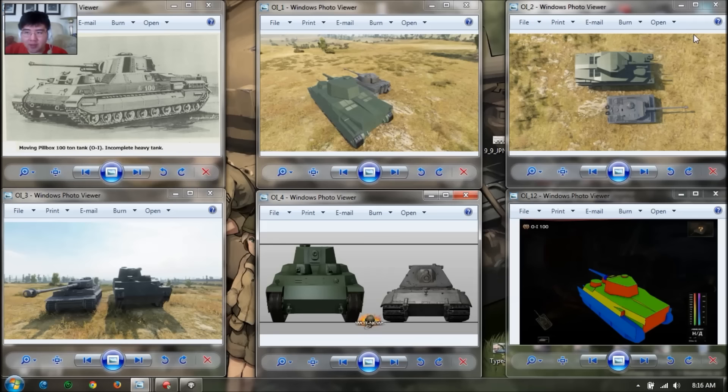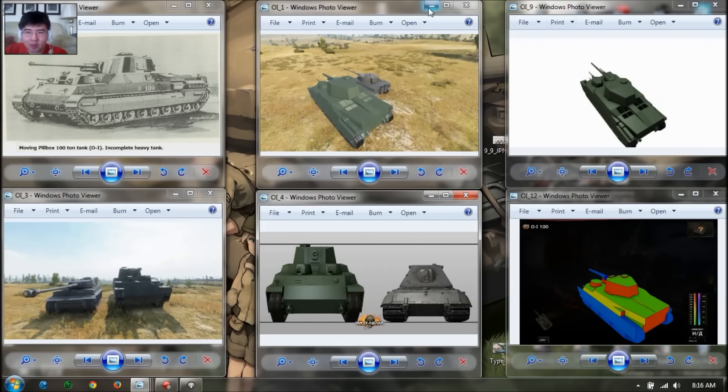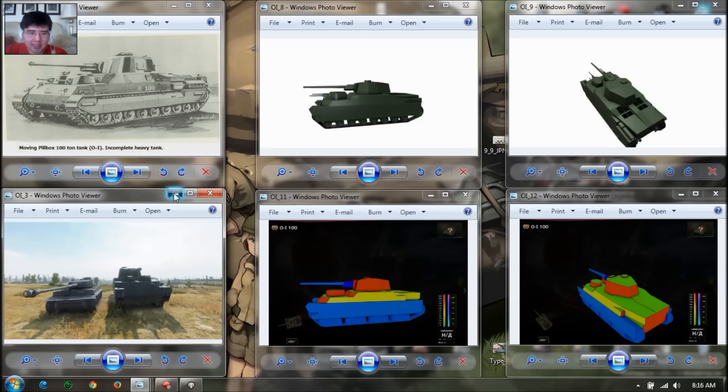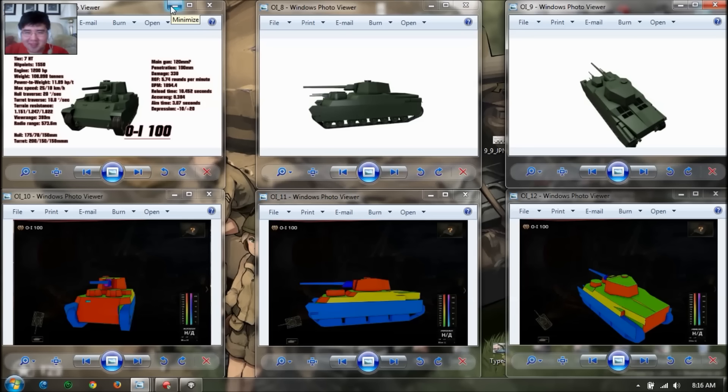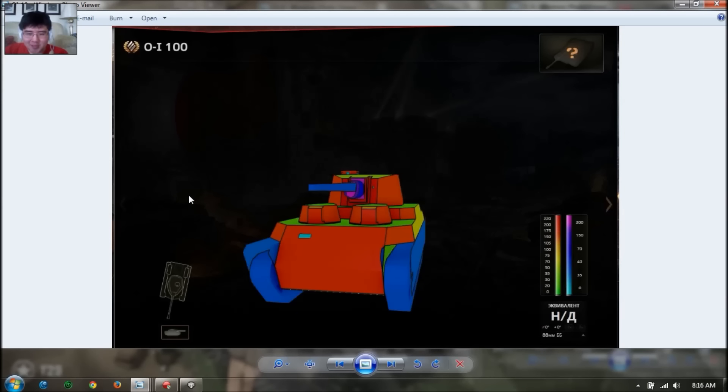I don't have the HD renders of the OI-100 or the 120 because they haven't been released yet. Here are the collision models as well as the non-textured models. As you can see, the OI has very decent frontal armor — 200mm sloped, so it's like a Porsche Tiger but with sloping to the armor, giving it more effective armor of about 220-230mm, whereas the Porsche Tiger is flat 200.